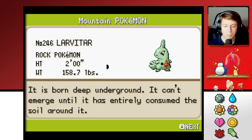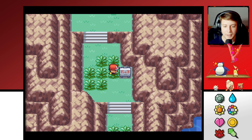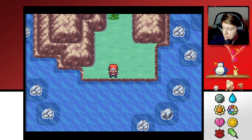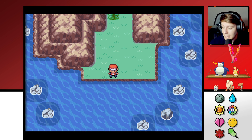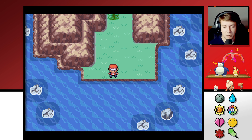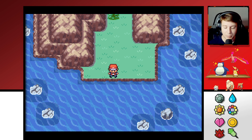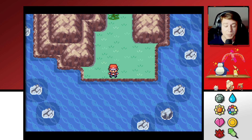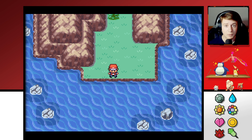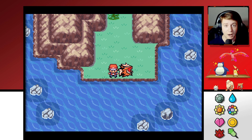Larvitar — Rock Pokemon. It is born deep underground and can't emerge until it has entirely consumed the soil around it. We're now in the Tanneby Ruins area. There's a whole water set of mini sub-islands — seven of them, four to the west and three to the east. We'll explore that in our next episode. Thank you guys for watching. If you enjoyed, hit the like button, subscribe to the channel, and leave feedback in the comments. New episodes debut each and every day at 10 a.m. Pacific Standard Time. See you next time on the Marconine Channel.